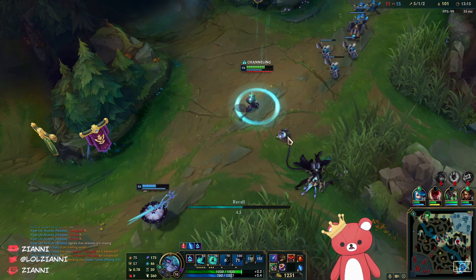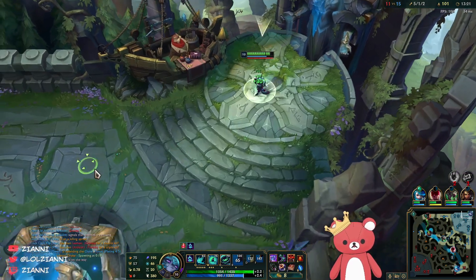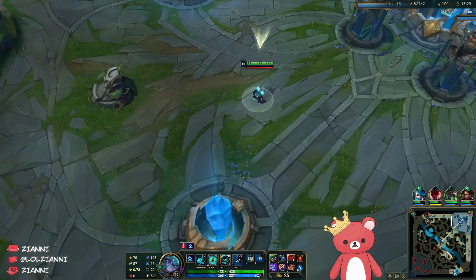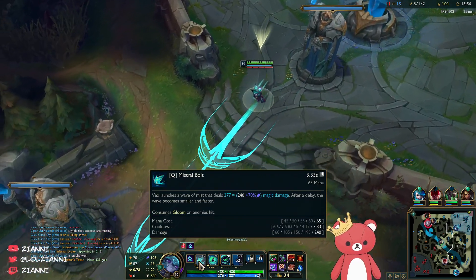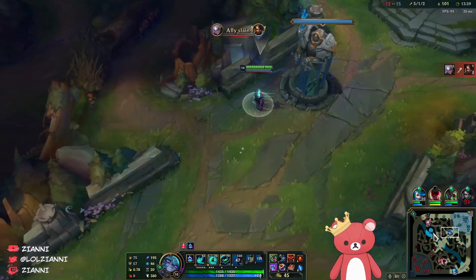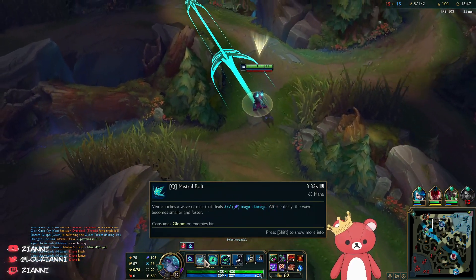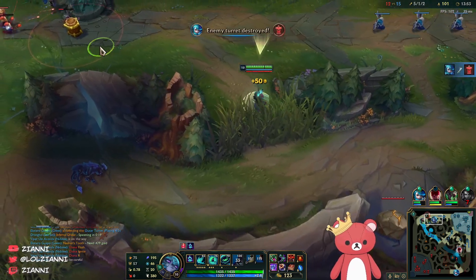Now I get access to Sorcerer's Boots which makes roaming even better, and I also get the Amplifying Tome which is pretty crazy. It's a really big power spike including the 32 ability power from Dark Seal stacks. Something to notably mention is there is now an extra one second off on Mistral Bolt so it's a 3.33 second cooldown now, which means I can instantly shove lanes. It does mean I'm a little bit more mana hungry but the 10% damage ratio is also a pretty good buff to Vex in general, facilitating roam potential.